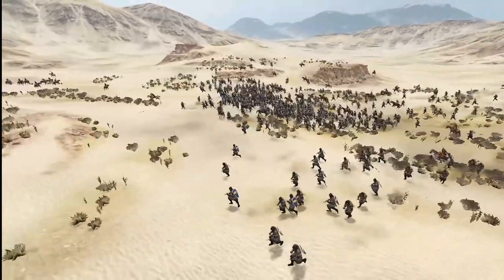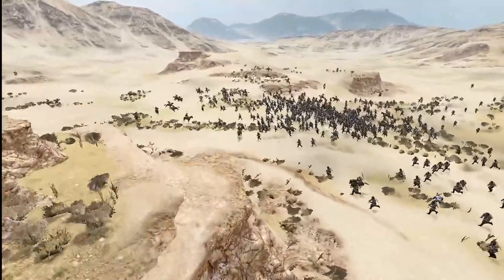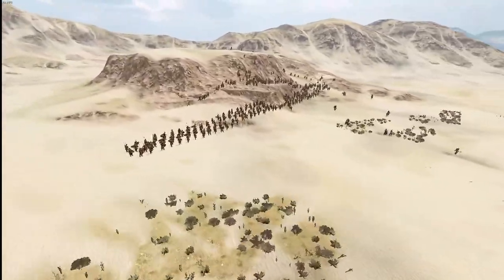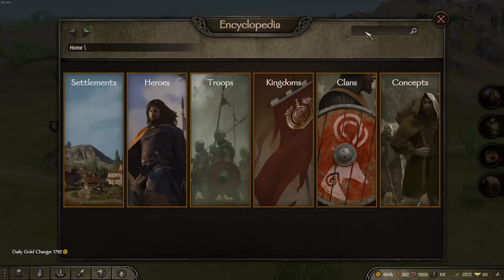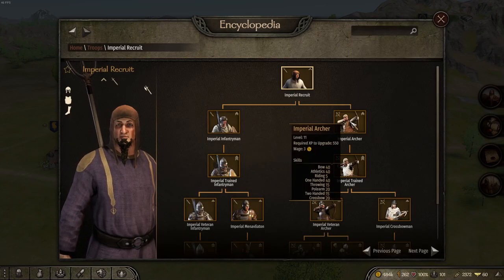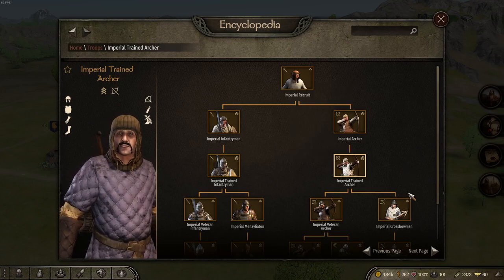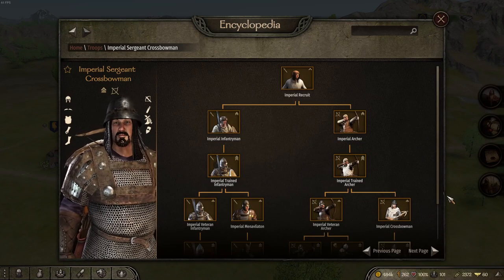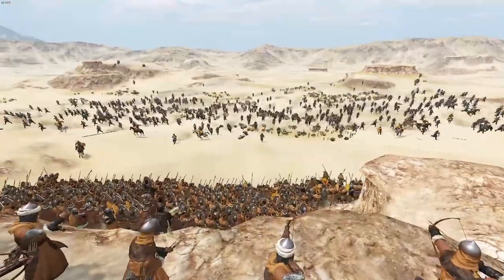Like all of the other Empire units, the Sergian Crossbowman line can be recruited in villages and towns in Empire territory. Since this tree is part of the standard one, it will be easier to find in villages bounded to towns. The Empire range line branches into the crossbow only at tier 4, leaving us with two tiers of cheap and a bit unreliable archers. But once you get there, you get a unit with more upsides than the sharpshooters, especially when it comes to versatility.